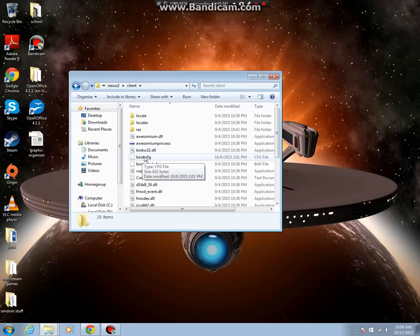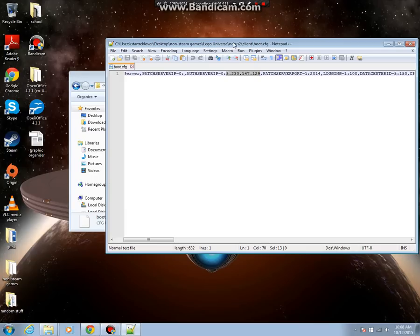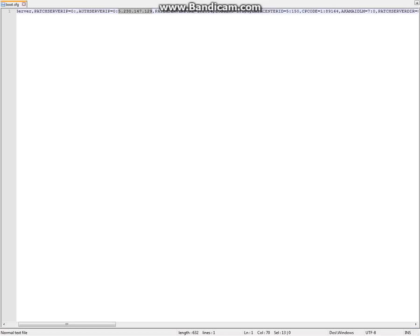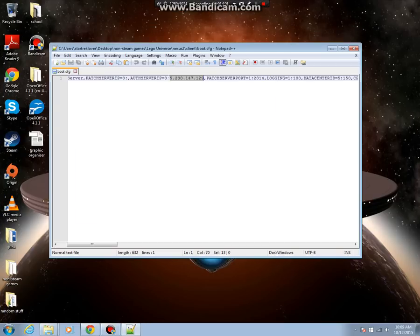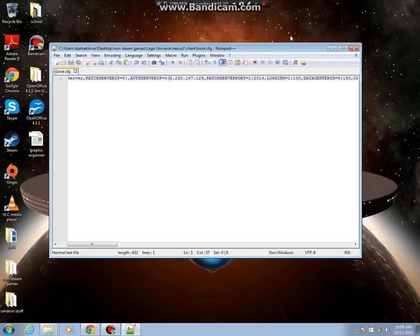You open up your boot.cfg file. I used Notepad++ because it's right at the top, but normal Notepad works too. You want to change your auth server IP to the same IP as you used to log into this — so 5.230.147.129 — you want to put that down here, right here.